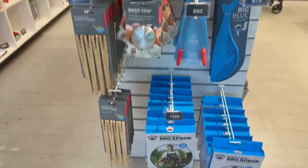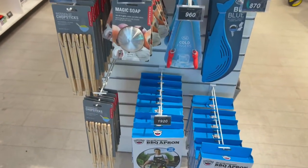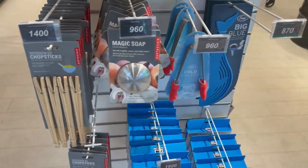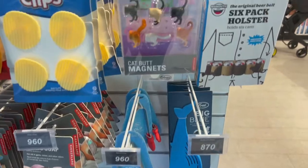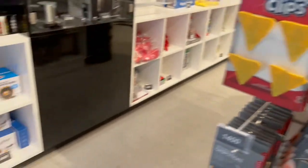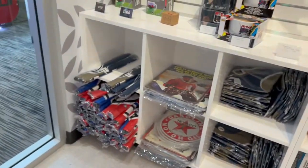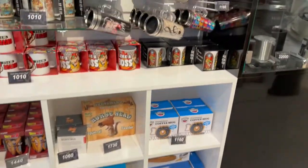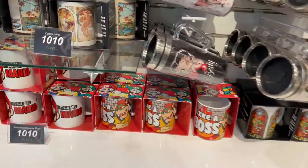Here's some other miscellaneous things — an apron, chopsticks, magic soap, cold fingers, big blue, a six-pack holster, more butt magnets, and flips. There are items with flags, a beer glass, a party boat, mugs — I like the Mario ones. Lots of different mugs and cups.